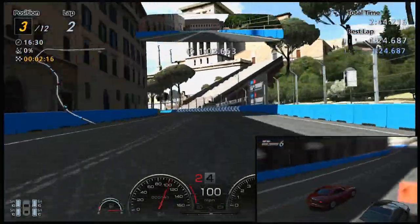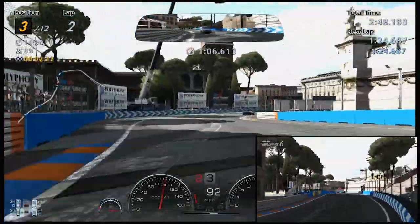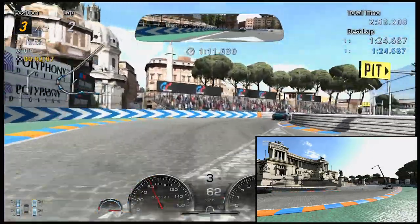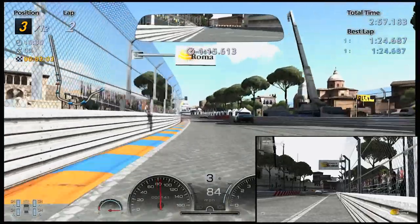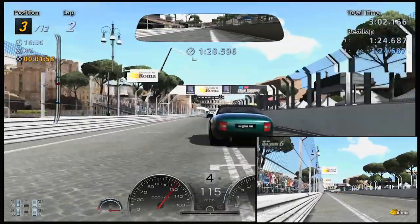There's the nice straightaway, so you need a somewhat fast car to be quick on there. This part here is a little tricky but not too bad — make sure you brake a bit early in that turn so you don't hit the wall. But you know, it's Gran Turismo — if you do hit the wall, really what harm does it do? You bounce right off, though sometimes it might slow you down.